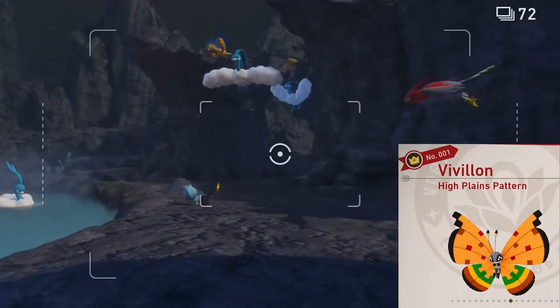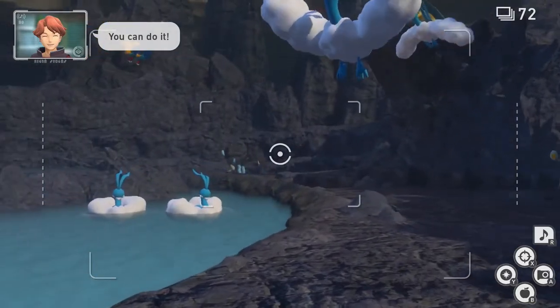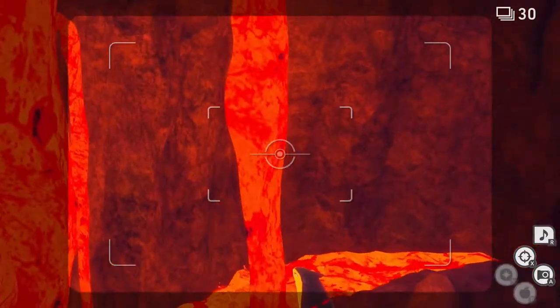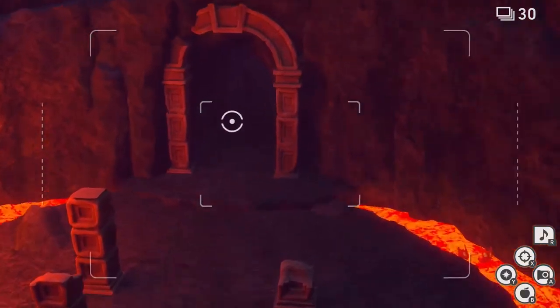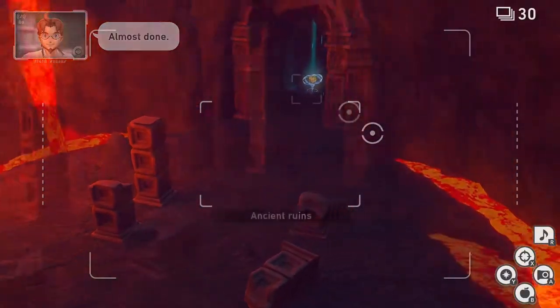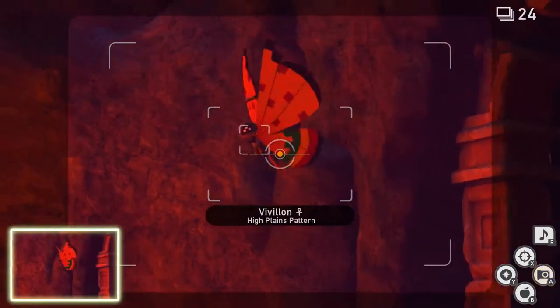High Plains Pattern. For this one, we're going to head to the Volcano. We're going to go to the two Typhlosion at the end of the level on the alternate route. Once you're here, take a look at Typhlosion and start throwing Fluffroot at it — just keep throwing Fluffroot until he runs away. Now the second one appears and he'll run away as well. Keep your camera focused on the ancient ruins and go down to the ground level. Once you're at ground level, Vivillon should appear. Take a picture of it, then quit and submit.